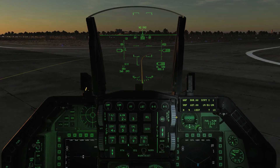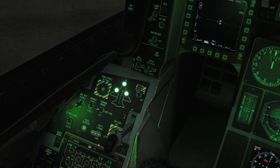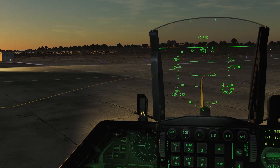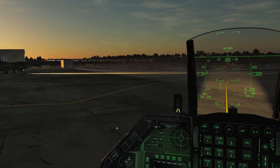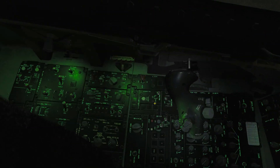Next is exterior lights. Starting with our landing lights — currently off, we can set them to Taxi and we get that spread pattern, or set them to Landing and we get a much more powerful, direct, and far-reaching beam.